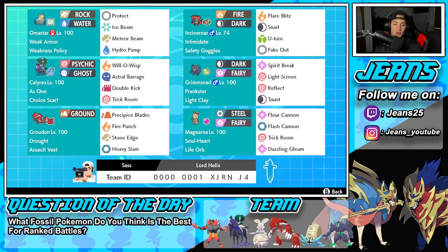Guys, if you want to try this team for yourself, the code is at the bottom of the screen. Let's hop on that ranked double ladder and get some wins with this Omastar team.